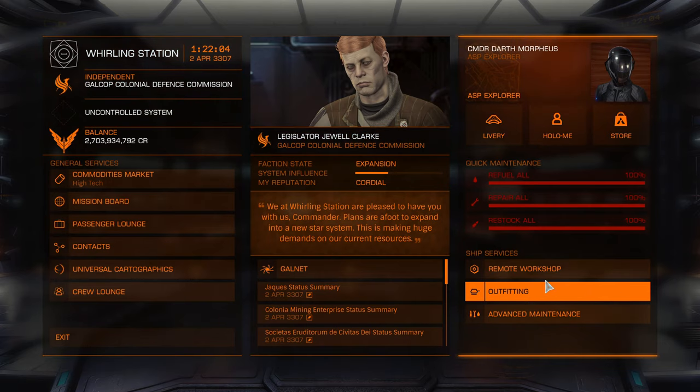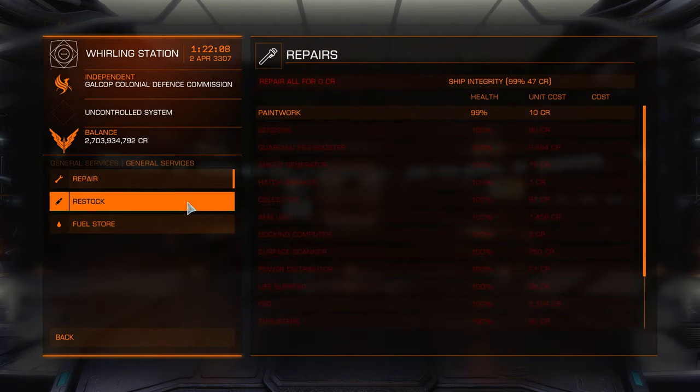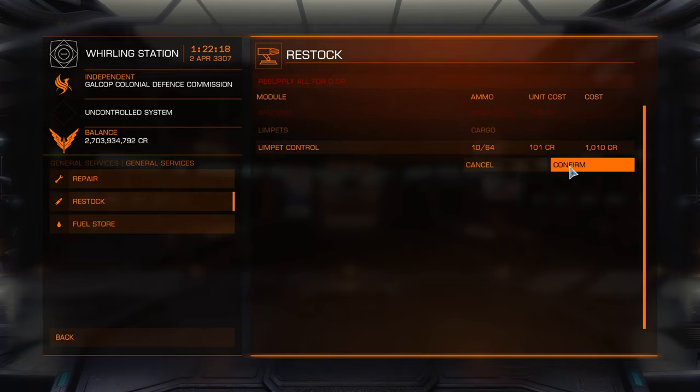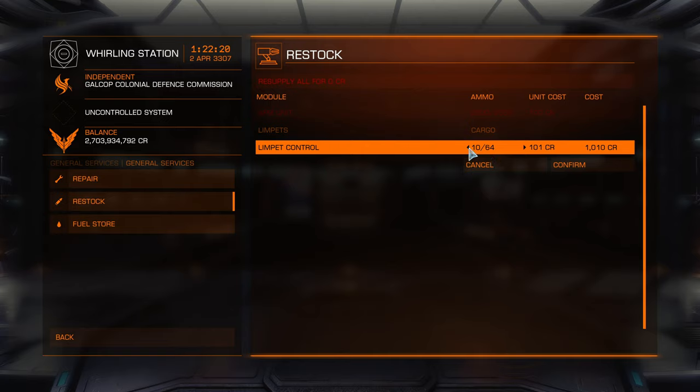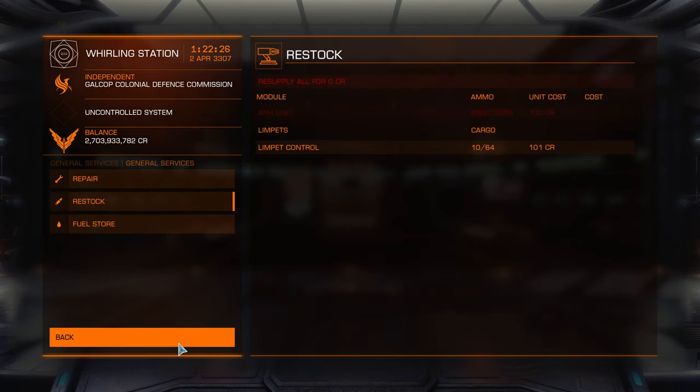I'll show you how to get the occupied escape pods. We go to advanced maintenance, restock, and stock up on some limpets. I'm just going to get 10 for demonstration purposes, but I would suggest maybe around 25 to 30 should be more than adequate for what you need.